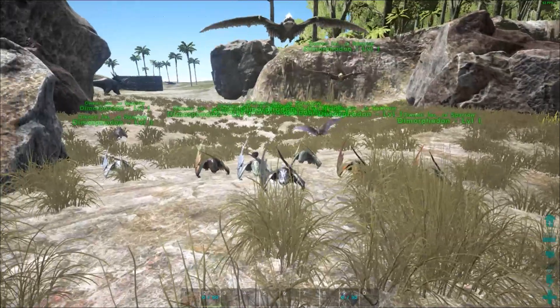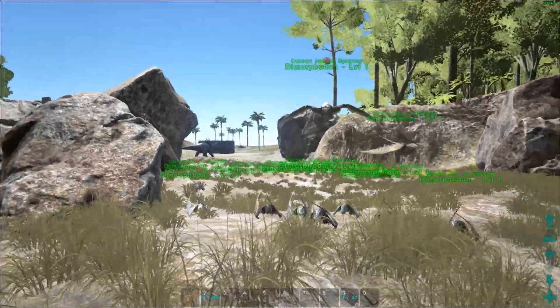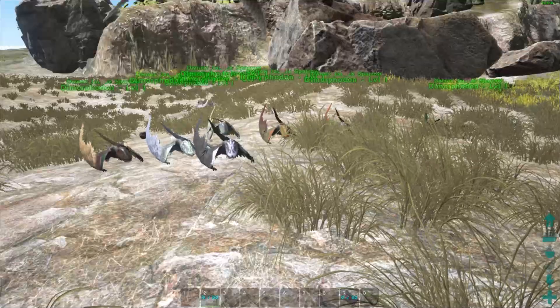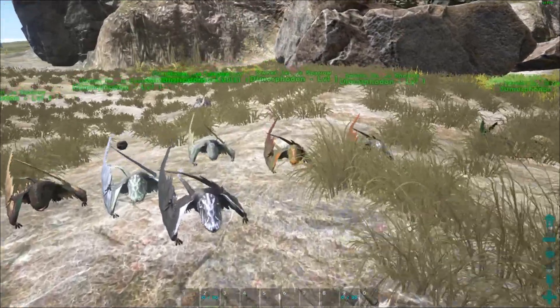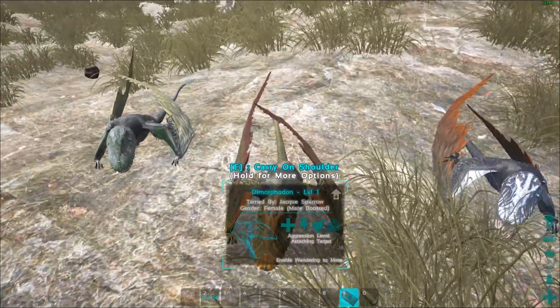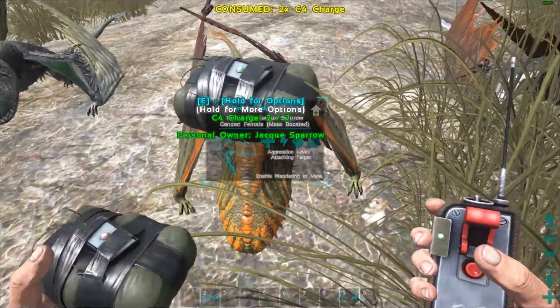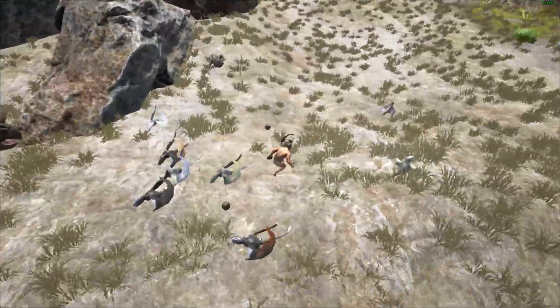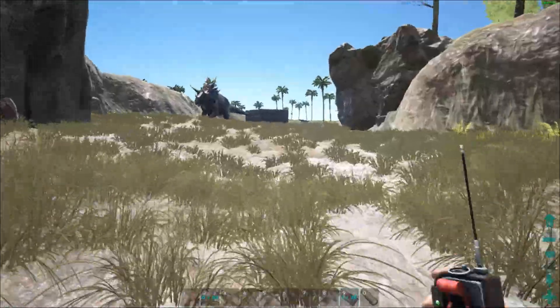What's going on ladies and gentlemen, this is Demo Storm back with something different. I've been testing some raid mechanics and I found one that I kind of enjoy. It's called the Dimorphobomb — yep, it's exactly what you thought. We're just gonna strap a C4 charge to my buddy here, bury him on my shoulder, and now we have a C4 charge on a Dimorphodon.